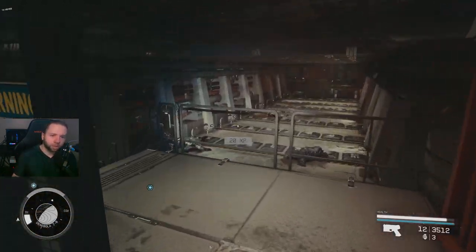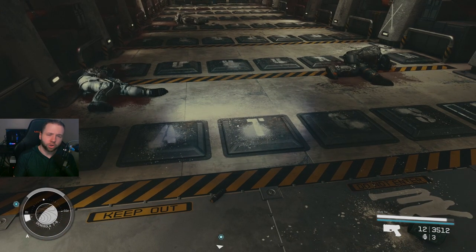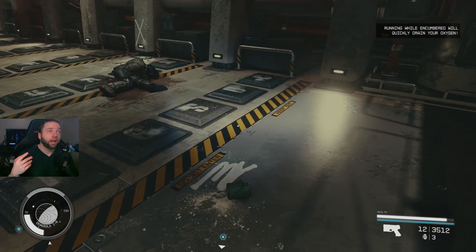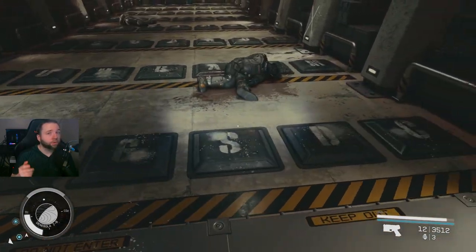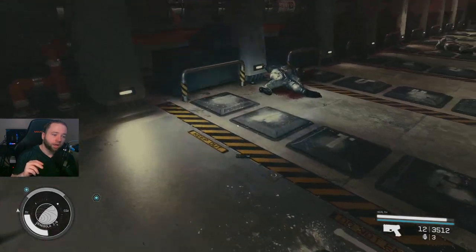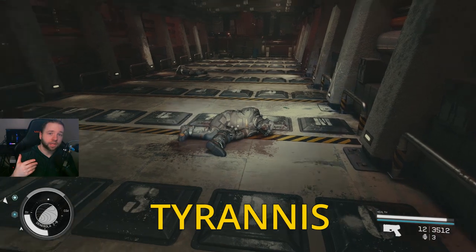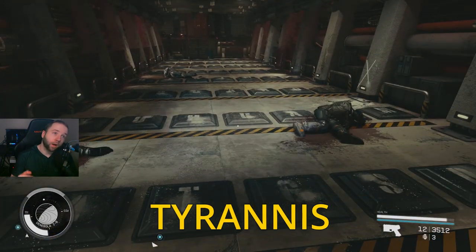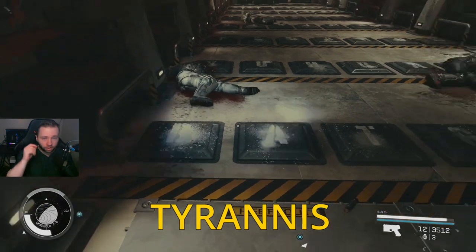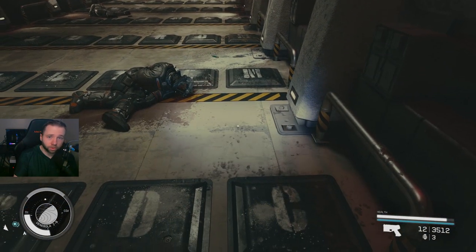What you can do is lock-hack the turrets and shut them off, then just walk through and open the door behind them. But if you can't do that, you have to solve the floor puzzle — you specifically need to step on the letters to spell a word, and it's TYRANNIS: T-Y-R-A-N-N-I-S. Once you spell the word, you get through and the door opens.